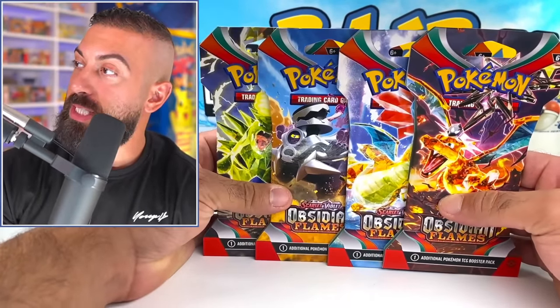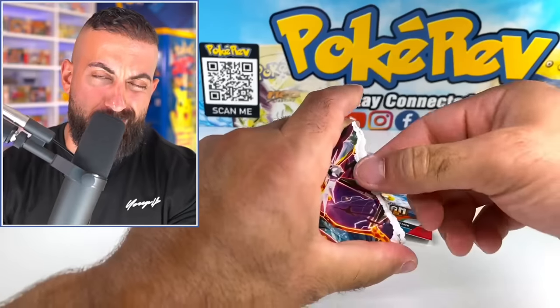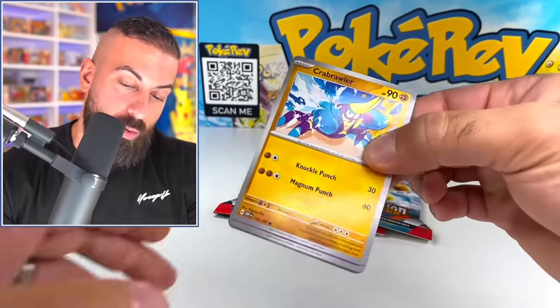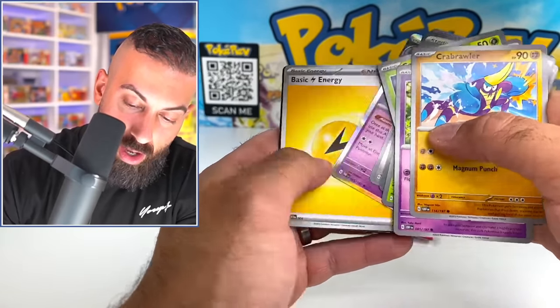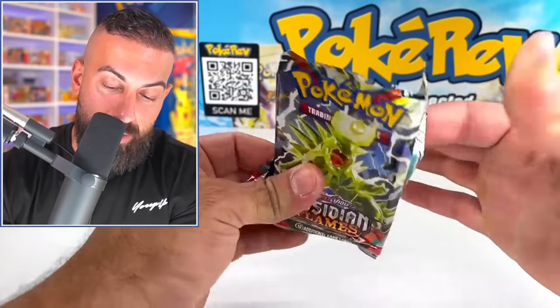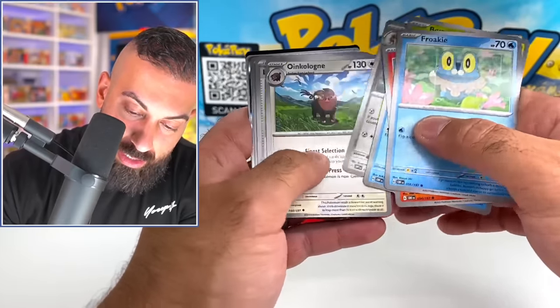Next up, I want to do these sleeve packs. These are basically stuff you probably see in Walmart and Target more often. They're a little bit more expensive per pack, but you can buy just one pack — this is the way to go if you want to buy one pack. I still think the booster bundles are a way better deal; I've seen them as low as $18, so that's $3 a pack.